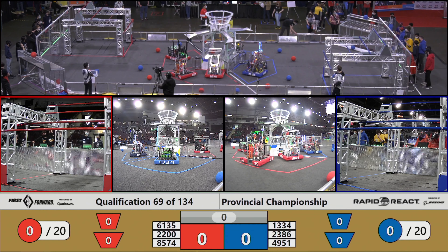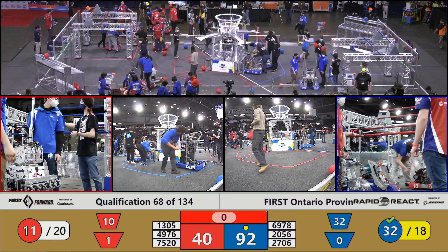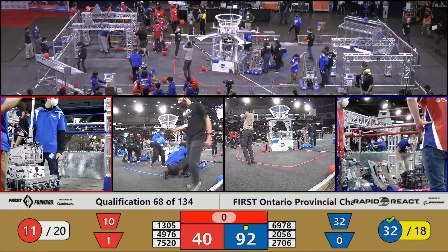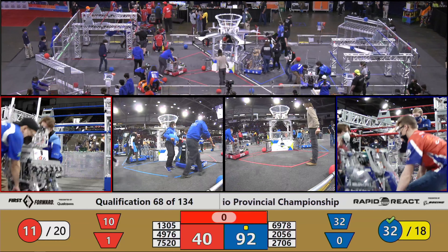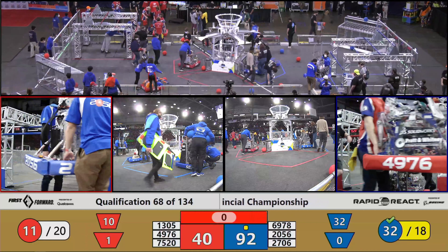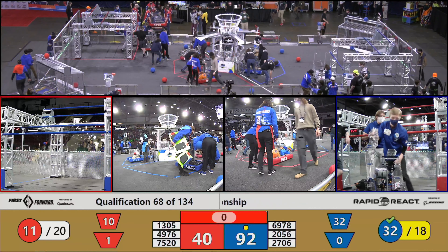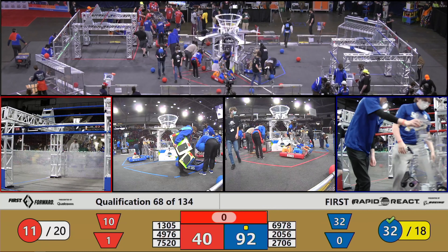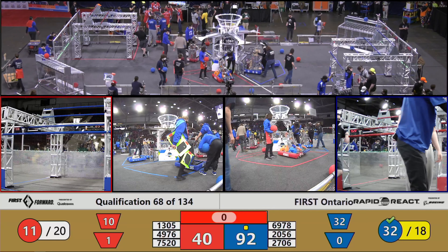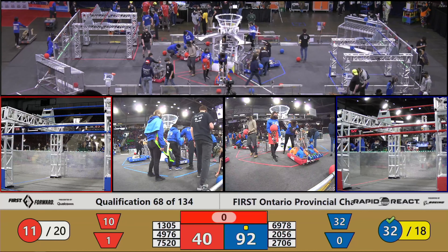4976 still stalled in that corner but they're going to come back to life pretty soon. 1305 puts two pieces of red cargo in but one comes back out. We've got a piece of cargo off the field — thanks to our field resetters it's back on track. We've got more blue cargo than anything folks. Team 7520 trying to get around 4976 to pick up the last piece of cargo but it might be a lost cause. 2706 goes for the top hub again.